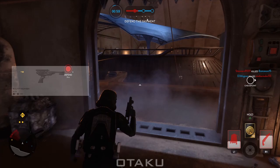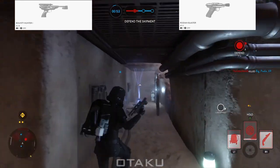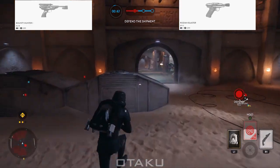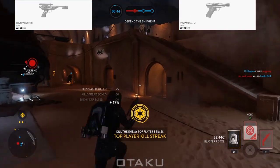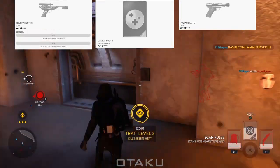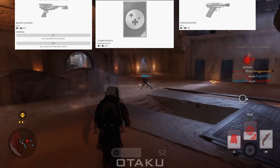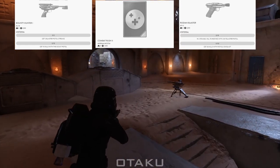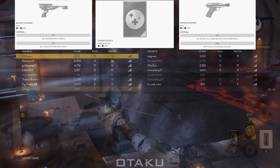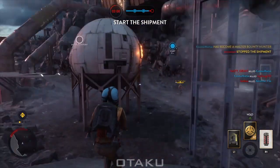After that, go for the Bounty Hunter Rank 1 contract that gives you the DL-18, and the Rhodium Blaster contract that gives you the DT-12. At this point, if you've been following the guide, you should have already unlocked Adrenaline Stim by finishing Combat Rush, so make sure to buy the upgrade contract called Combat Rush 2. Bounty Hunter Rank 1 requires three blaster pistol killstreaks (10 kills times 3) and 15 kills with a Scout Pistol. The Rhodium Blaster contract requires 15 kills with any blaster pistol and 30 kills with pistols in Blast game mode. Combat Rush 2 requires 20 Adrenaline Stim uses and 20 Personal Shield uses.